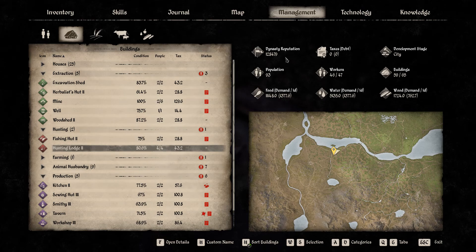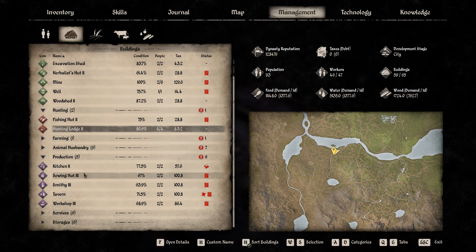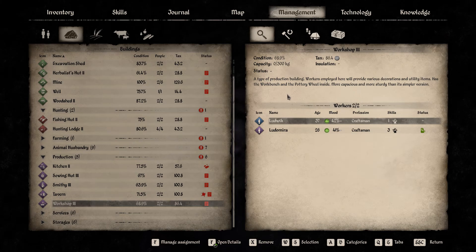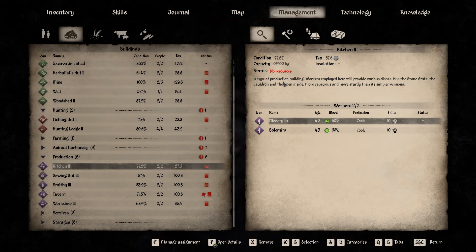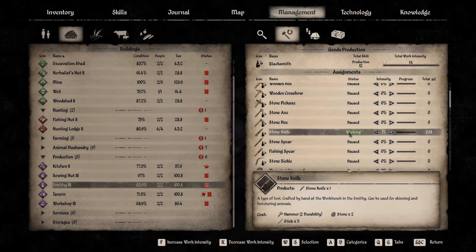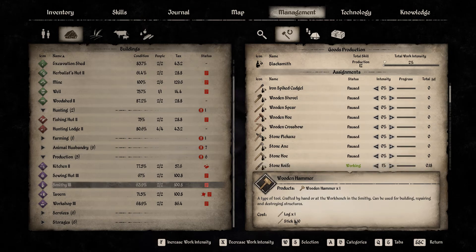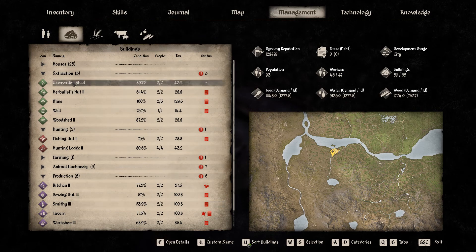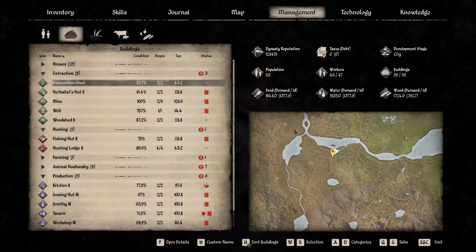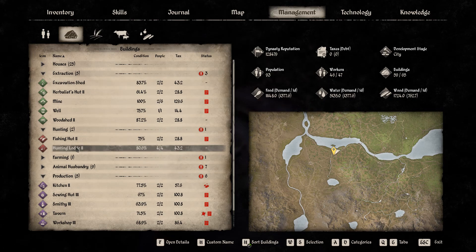One little add-on: you're going to have to make sure there are tools. The hunting lodge uses knives, and the workshop does not use any tools — the kitchen only requires the bowls. So really we just need to make sure we have stone knives. To make stone knives, you go to the smithy. You need sticks, a hammer, and stones, so we're also going to have to be producing hammers and stones — we're already producing sticks. Now go to the excavation shed. This is set up so that I will slowly produce stone knives and the hunting lodge will use those stone knives to get meat.